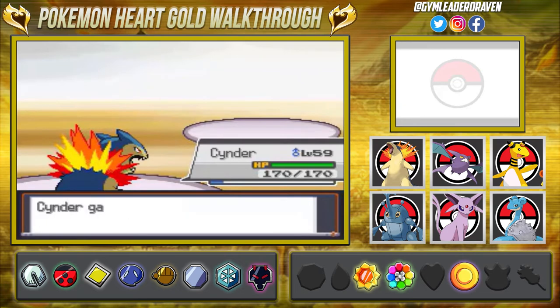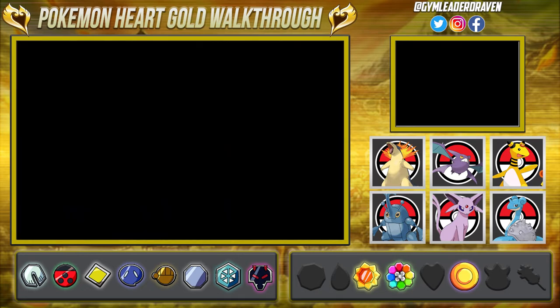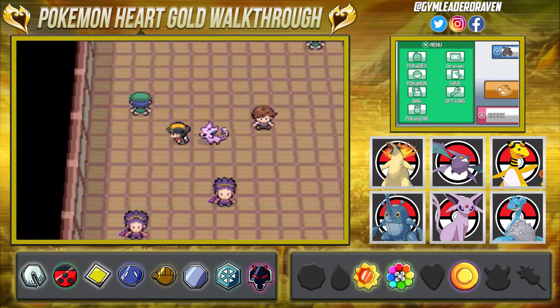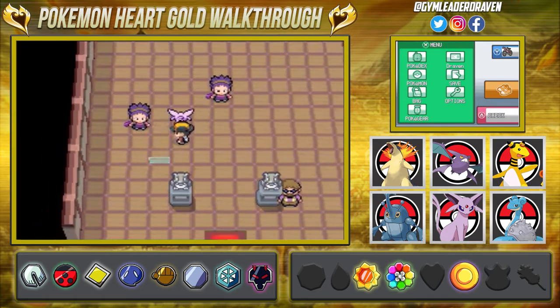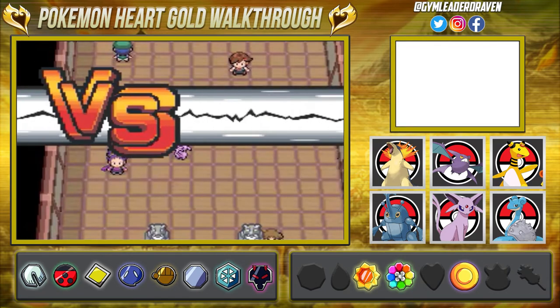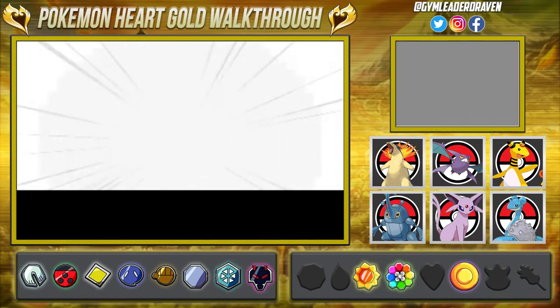There we go, we have defeated Vileplume, and Nessie and Cinder are getting some points. And Alice in Chains has been defeated. Let's see - fun to dress up as Janine, her idol. There are still more trainers but you know what, let's go right here. Yes, this is Janine, the Fuchsia City gym leader - she's not much for words, but we are going to be taking on Janine.